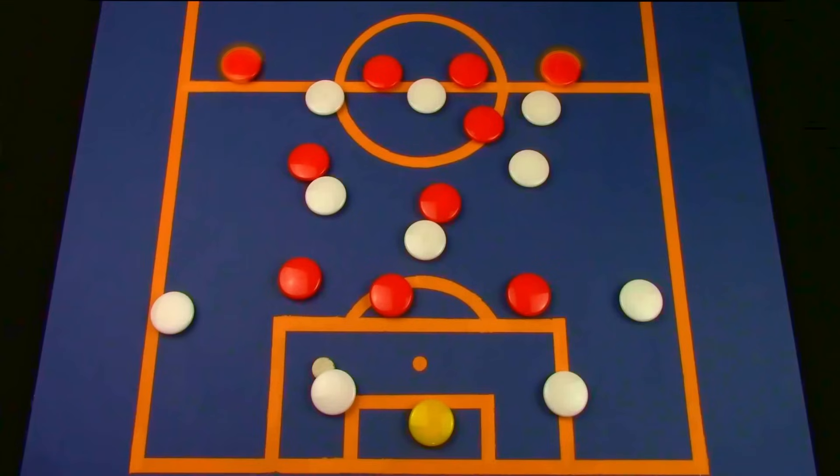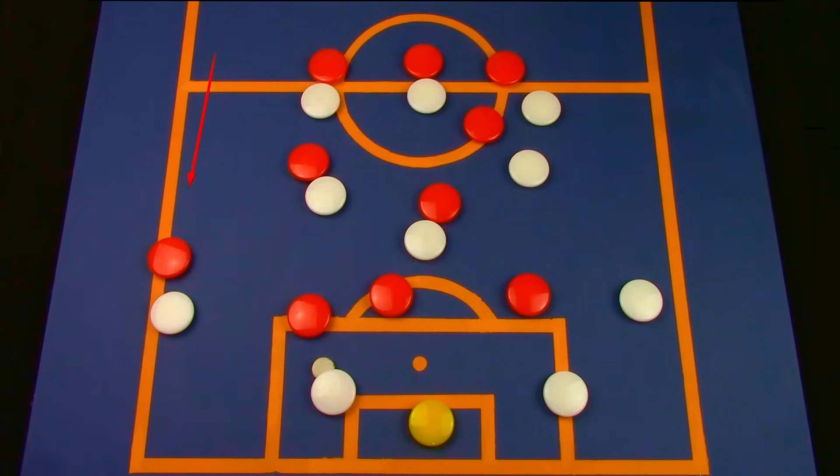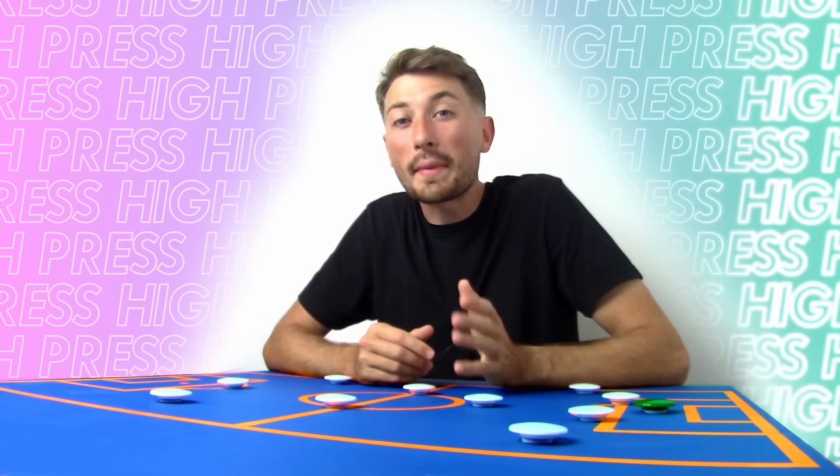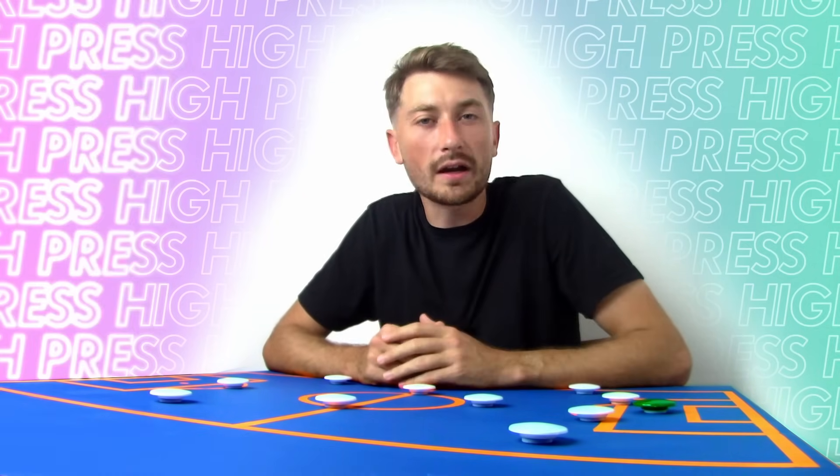At Liverpool, the full backs also play a very important role during the press, and either Robertson or Trent Alexander-Arnold will join in on the press along with the strikers and the wingers. With one joining in, the other will move more centrally and form a back 3 with the centre backs, to ensure the team has enough cover for any potential long balls. So the main idea behind Klopp's style of press is to immediately create chances for the strikers and maintain the ball in the opposition's final third.